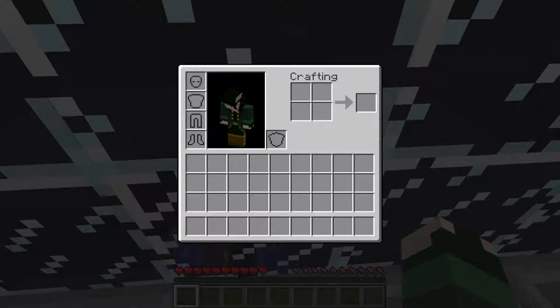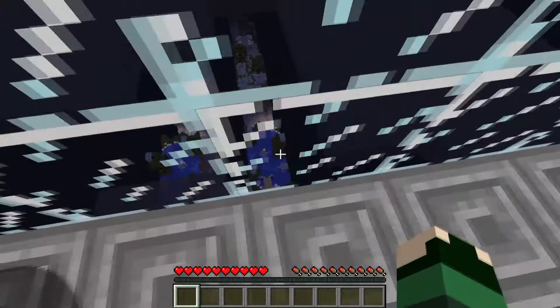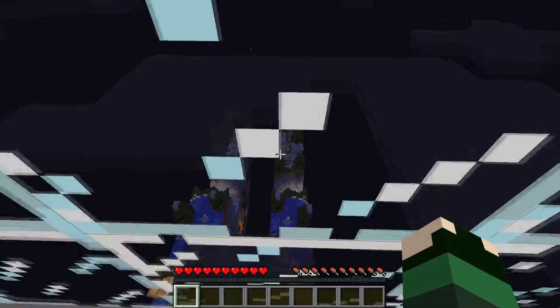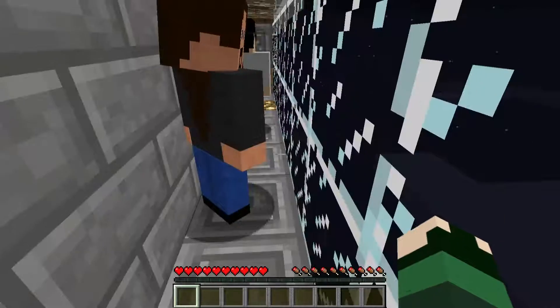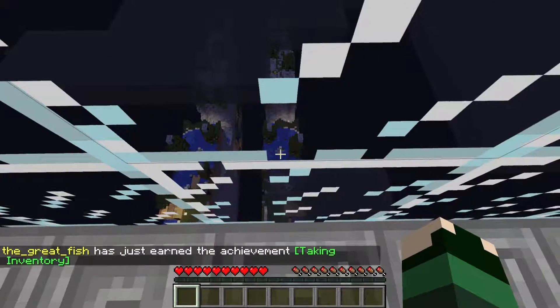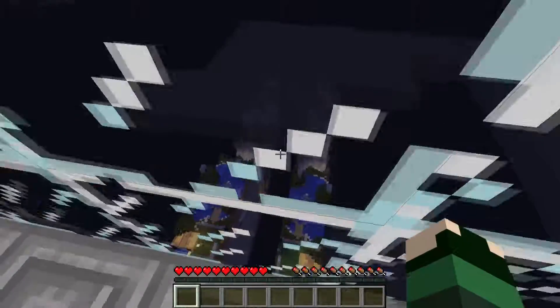Which is team one and which is team two? Flint's team one since he's on the gold channel. Give us a text cue when we need to flip the lever. Just flip it once you're in there, because I have my own. Once your team is ready, flip it and we'll flip ours. I love Discord — it's so much easier than Skype. Fish has already earned an achievement.